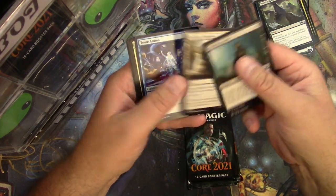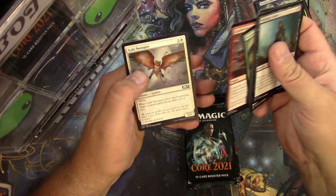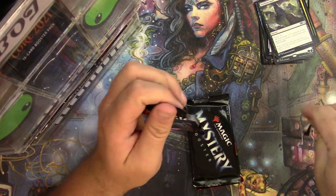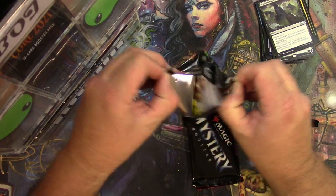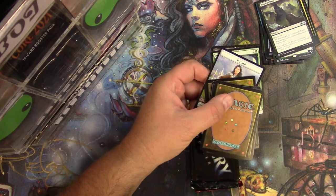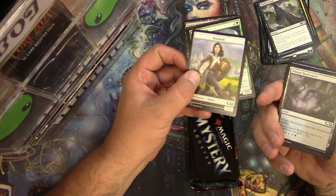Good uncommon and nothing really alternate there. Had a pretty good pull rate for mythics from this set of packs today. It's all over from here folks — totally out of order now.